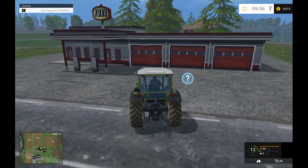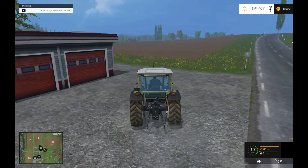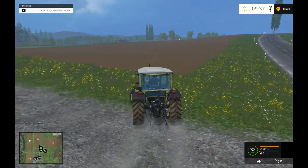Und das ist die Tankstelle. Da drüben ist auch noch was. Das war die Tankstelle. Die Feier gefahren. Diese Fahrzeuge mögen Treibstoff, den sie hier gegen Geld auftanken können. Entlang der Hauptstraße finden sie weitere Tankstellen.